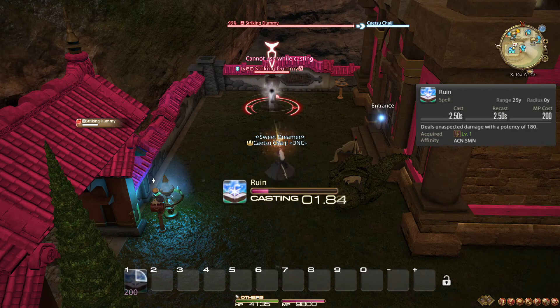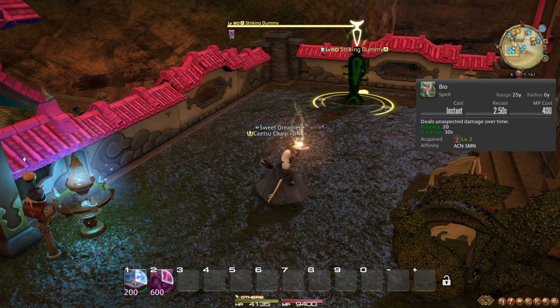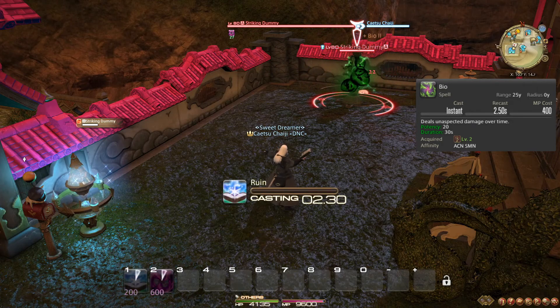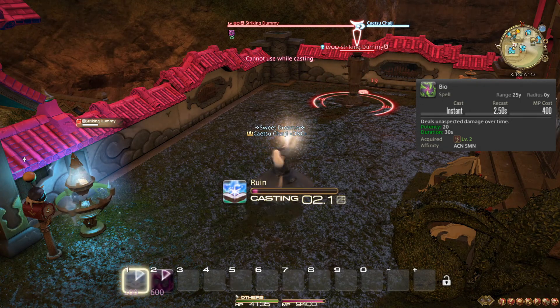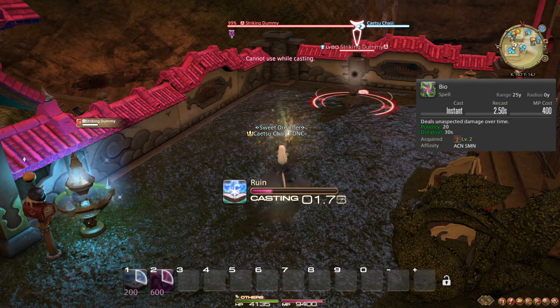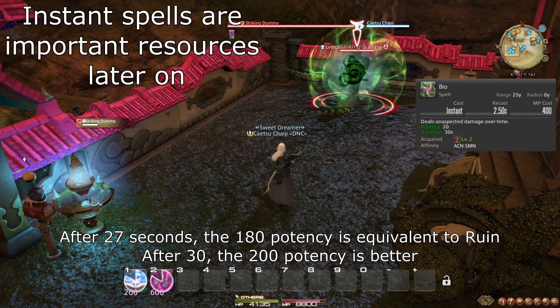Ruin's damage is nothing to sneeze at, so do make time to use this spell often. At level 2, you learn the spell Bio, which instantly applies a damage over time effect, or DOT for short, to the enemy, doing a total of 200 potency over its 30 second duration. This means it is only better than Ruin if the enemy survives the full 30 seconds, or if you make use of the instantaneous nature of the spell.